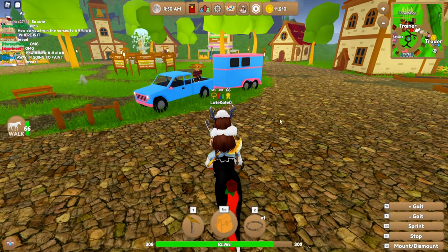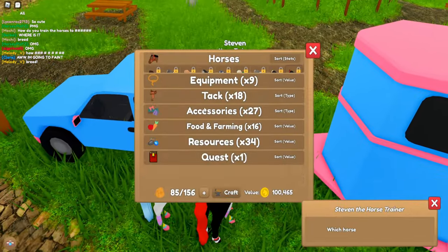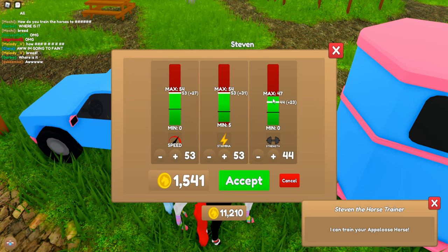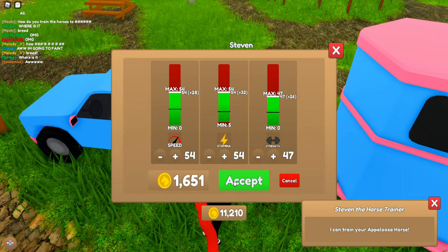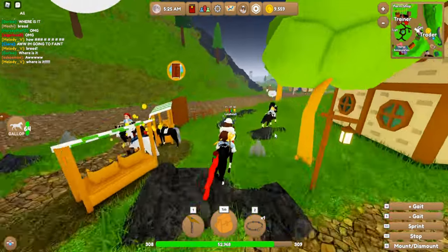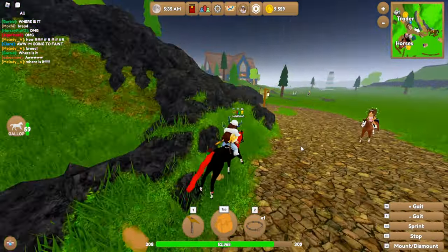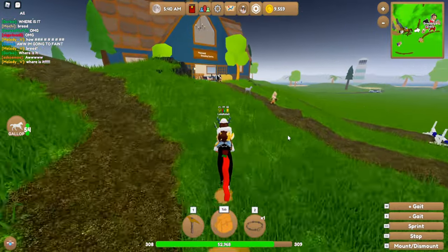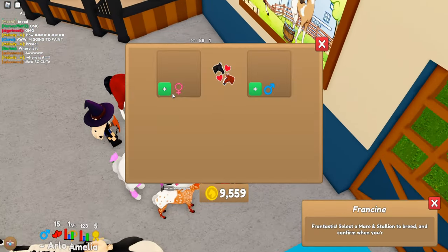In case you don't know where the trainer is, it's this lady right here on the trailer. You need to go to her to train your horses. I think they need to be maxed, so I'm going to put this Appaloosa at the absolute max. It might take a little bit depending on the horse type. I put them at half training just to test and it didn't work, so you have to have your horses trained to the max in order for them to be bred.